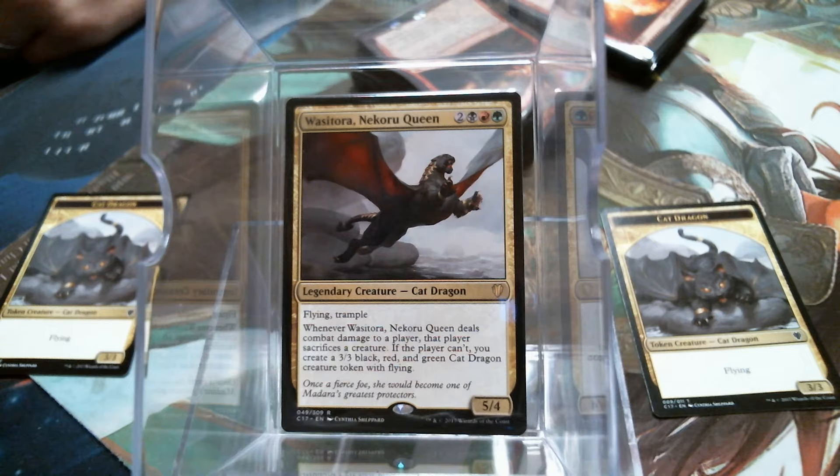She's a 5/4 legendary cat dragon that's flying and trampled and either eats or has a baby. They got a sack of dude, so you're killing something.